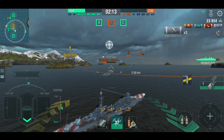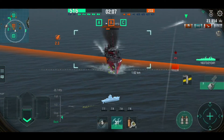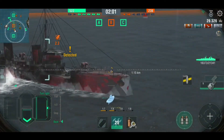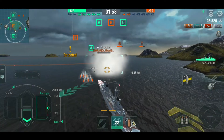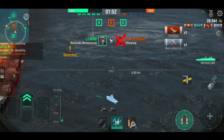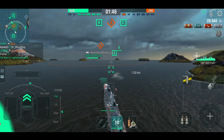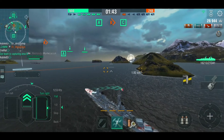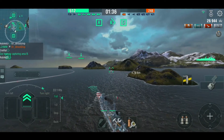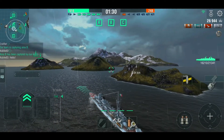Against lightly armoured targets like this poor unfortunate Shen Yang, it's definitely SAP territory. Light cruisers — SAP. Against battleships, I've been using AP against the bow or the stern. Against cruisers, when you get to tier 6 I start using AP a little bit more because they are big guns — they have a slow reload but they do whack a wallop. I've started using AP selectively, but definitely against small ships it's SAP, and definitely against big ships it's AP — pick your point of aim.